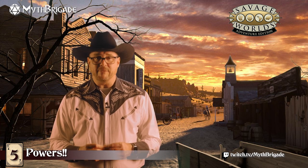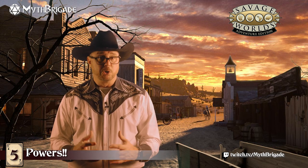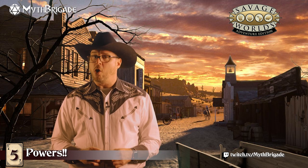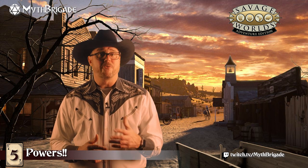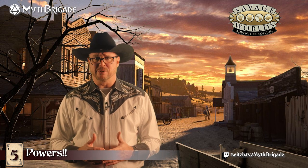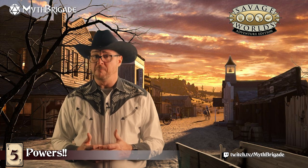Today we're going to be exploring the Savage Worlds Adventure Edition rules that govern magical powers, psychic powers, superpowers, weird science powers, and pretty much anything one might call powers. Some game systems approach these elements with a discrete set of rules and a $40 source book per subject — which can be cool for rules geeks and collectors, but it brings a ton of overhead and complexity to the table, and that can lead to some pretty cringe-worthy moments during play.